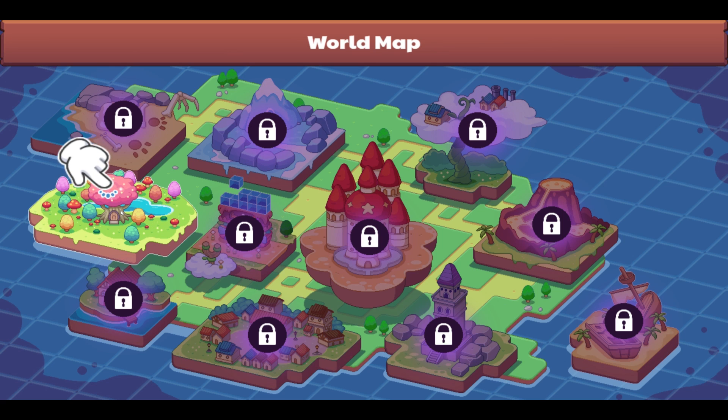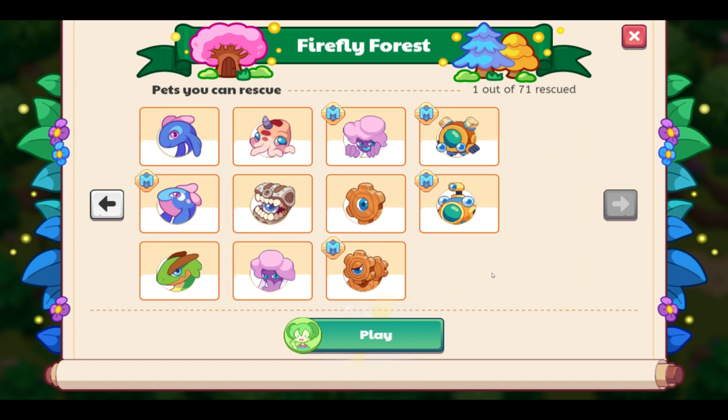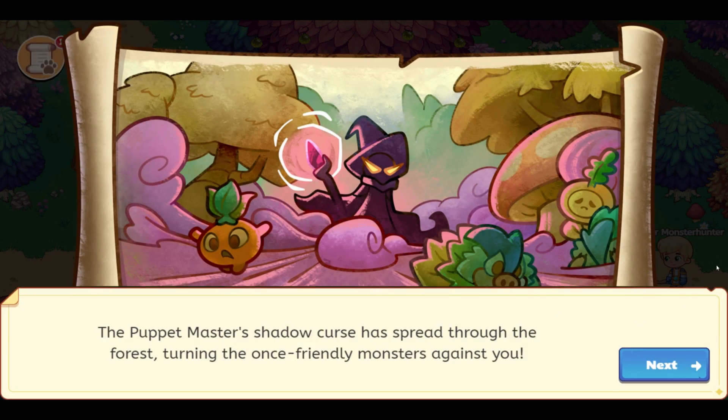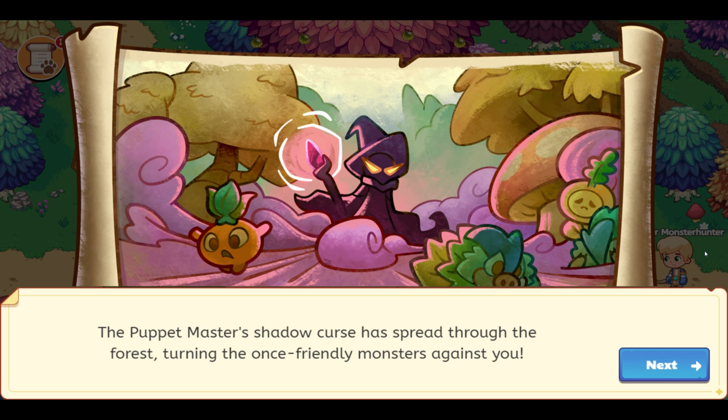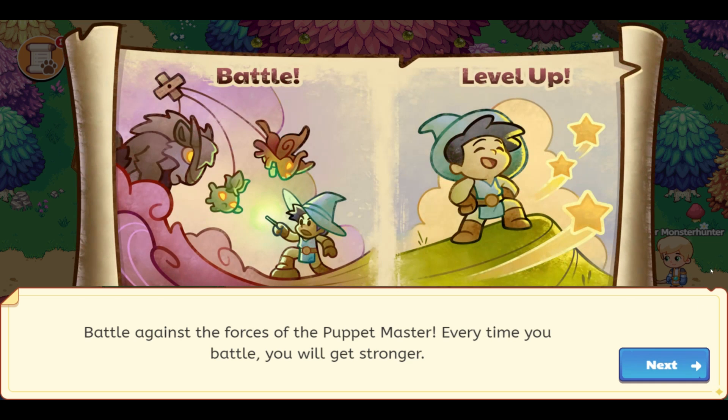We're gonna click here and then we will go ahead and see what happens in this part of the story. Firefly Forest — one of 71 to rescue. So all of these pets here. Let's go ahead and push play. The Puppet Master's shadow curse has spread through the forest, turning the once friendly monsters against you. Oh no. You must find the Firefly Keystone. Its power will help you defeat the forces of shadow. We'll do that. Battle against the forces of the Puppet Master. Every time you battle, you will get stronger. Sounds good. I think we can do this, guys.